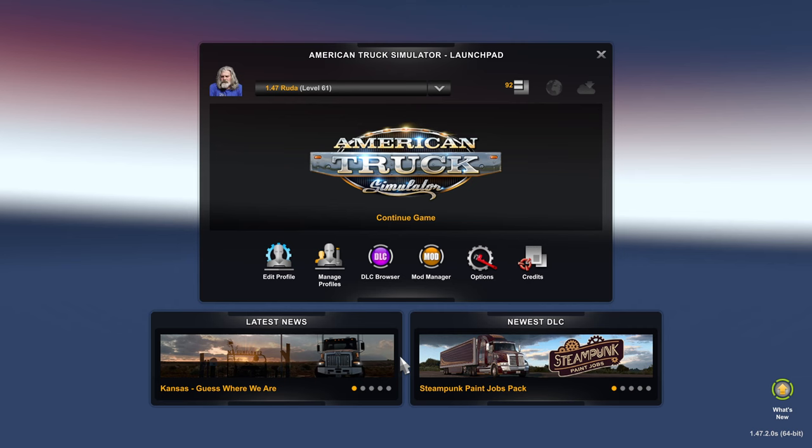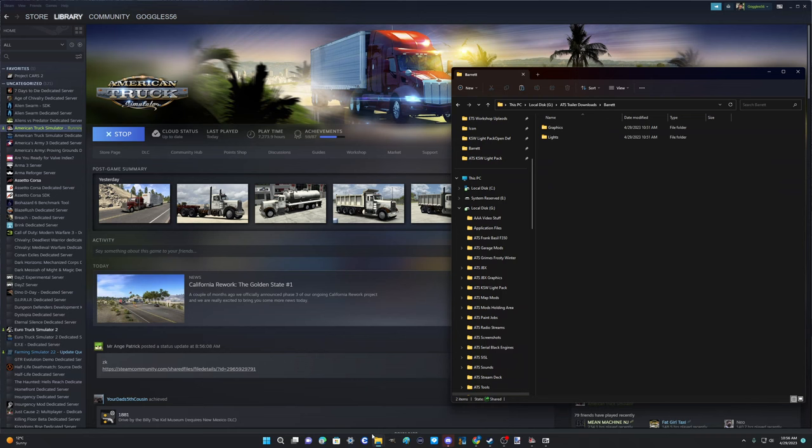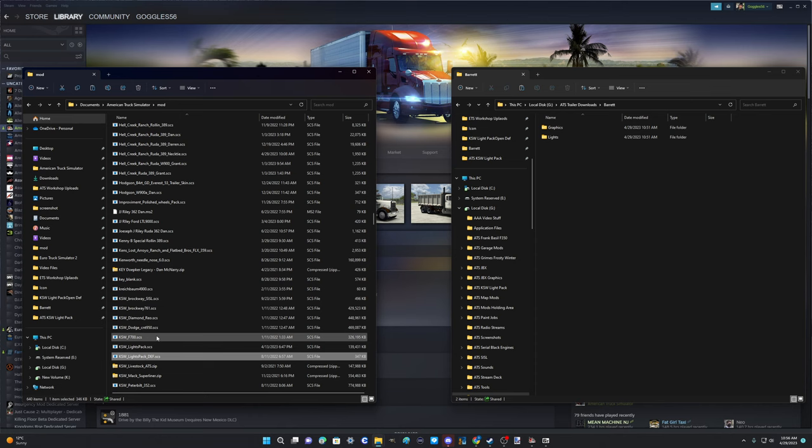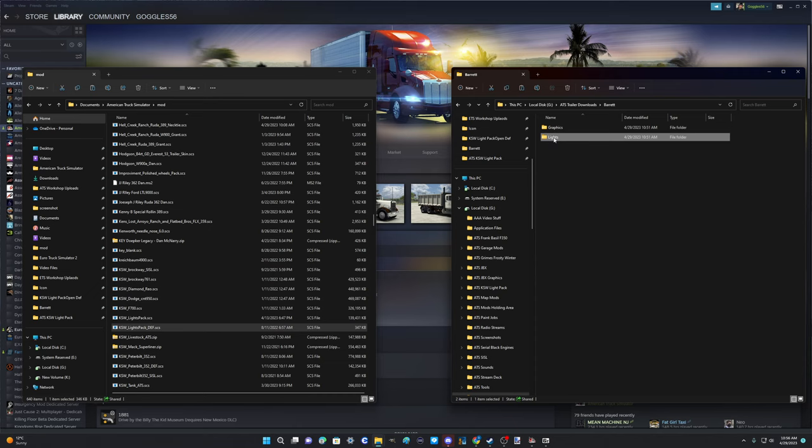We'll alt-tab and bring up a couple of folders. On the left is our mod folder where all our mods are. The KSW light pack open def is right there. Over here is just a folder I made to work in for this - ATS trailer downloads, Barrett lights - and this is a copy of that file, an older one I put in because it has a lot of changes in it that probably include the ones we're trying to add.